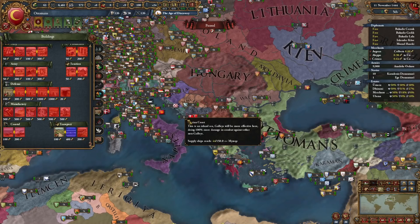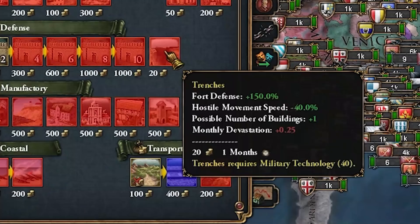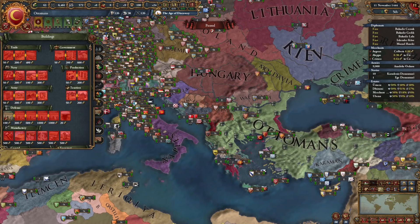Tagged into the Ottomans to check out some nation-specific things. We have two more defense buildings in this mod: a level 10 fort, a polygonal fort, and trenches as well, which give you plus 150 fort defense — that's crazy. We also have some transport buildings: a road network, railroad, and a canal. Pretty nice to see.